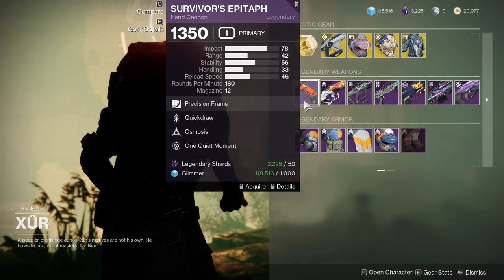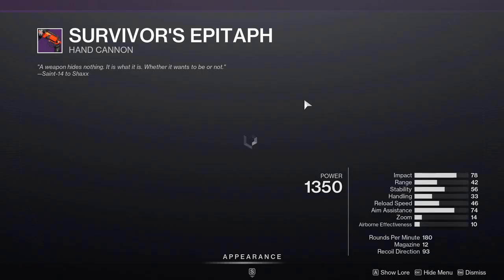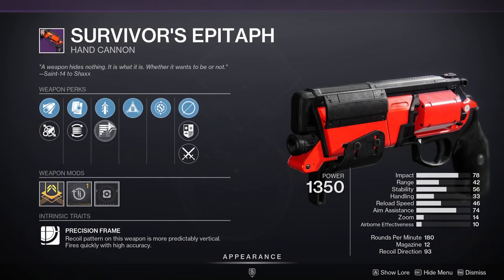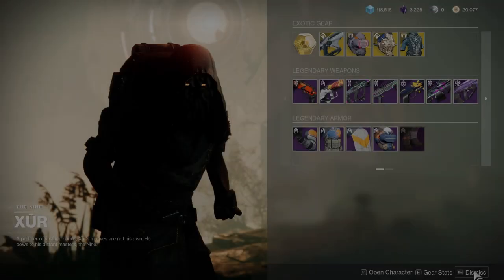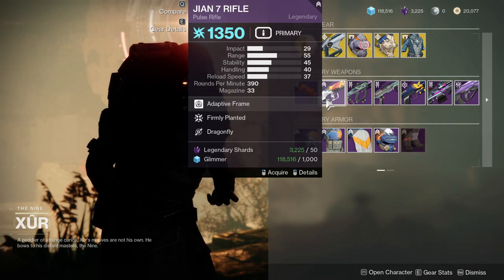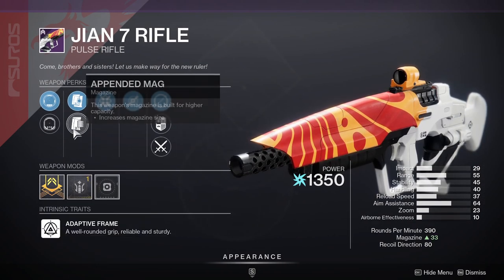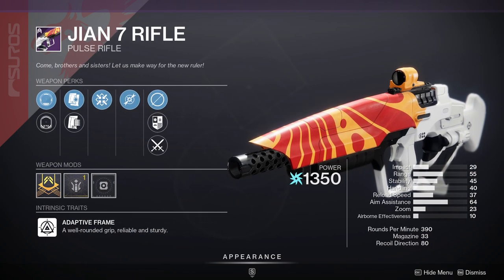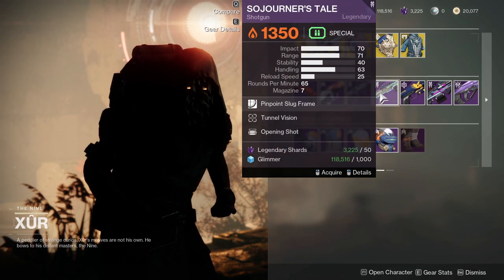As for the weapons, we have Survivor's Epitaph with Quick Draw and Osmosis. I do know this one has a second perk — it has Subsistence and Osmosis, so that'd be pretty cool — a PVE roll. I just don't really know why I would use a hand cannon in PVE when there are other better options. GM7 Scout Rifle with Firmly Planted and Dragonfly, which does have a range masterwork, which is pretty cool. I don't really care about this one, so not even worth it.